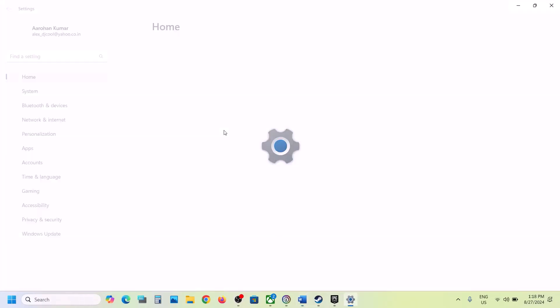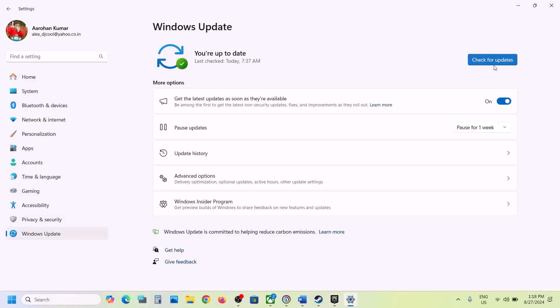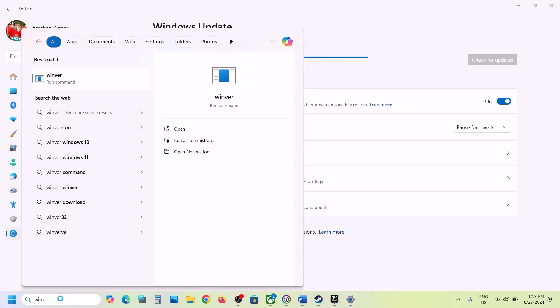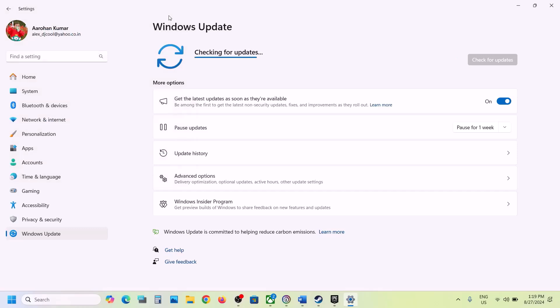The next step is to update Windows to the latest version — this is important. Open Windows Settings, go to Windows Update (or Update and Security in Windows 10), and click Check for Updates. Once all updates are installed, restart your computer and launch the game. Make sure you're on Windows 11 version 23H2 (check by typing 'winver') or Windows 10 version 22H2.